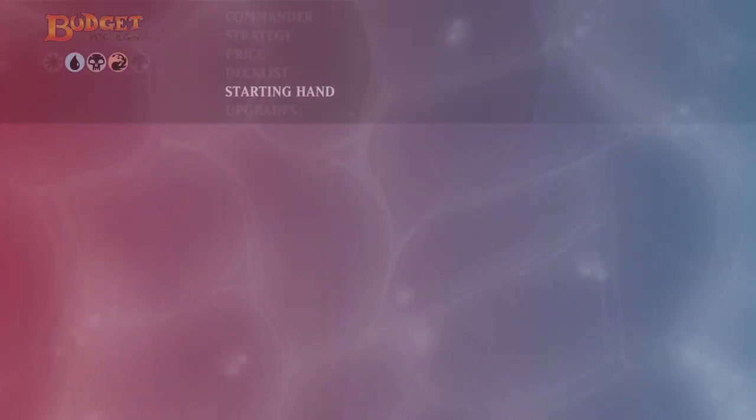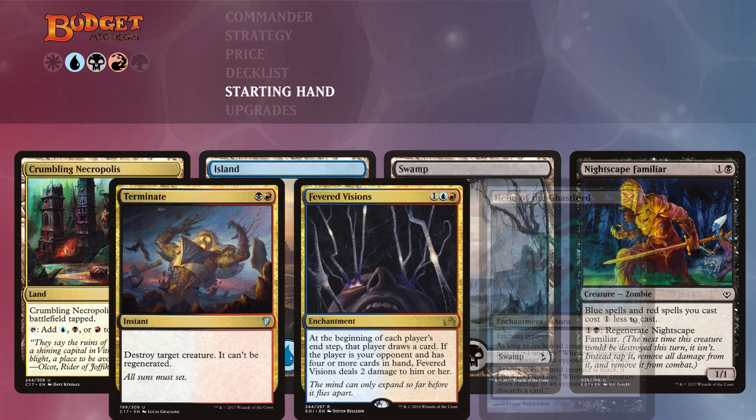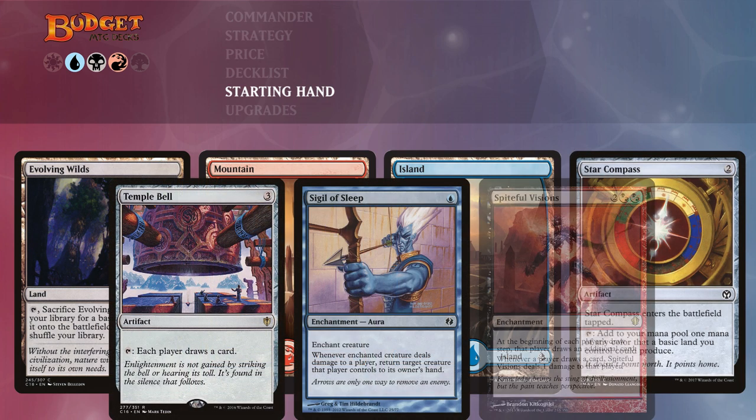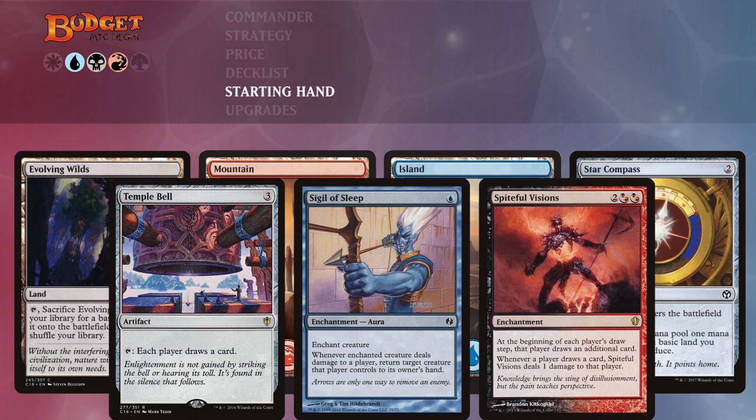Let's look at two example starting hands. In the first example we start with Nightscape Familiar to make spells cheaper, Terminate to deal with early threats, Fevered Visions to make everybody draw extra cards and fill our hand while dealing damage, and Helm of the Ghastlord on Nekusar to give a giant card draw advantage and force opponents to discard constantly. In the second example we start with Star Compass for early ramp, Temple Bell so everyone draws extra cards, Spiteful Visions for more card draw and extra damage, and then Nekusar with Sigil of Sleep to bounce opponents' creatures every time they draw.